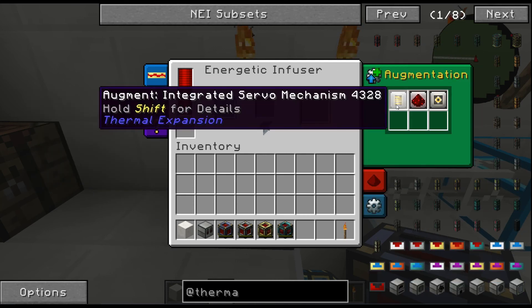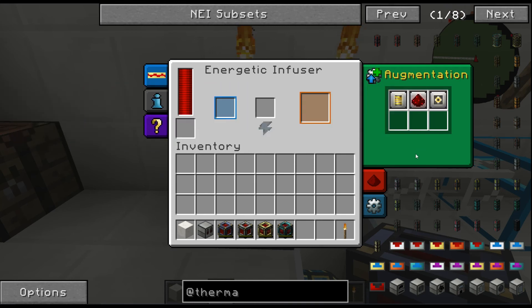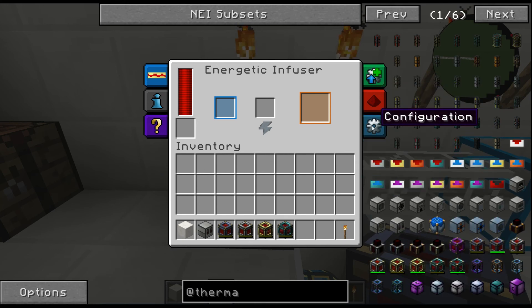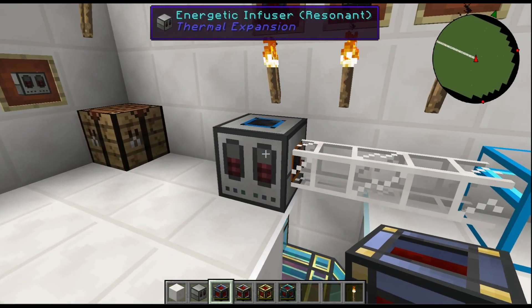That's pretty awesome. Thermal Expansion standard — we've got the transfer tab, the redstone control, and the ability to configure the sides. Redstone is set to ignored and disabled. For configuration I've got it on intake and output — standard blue and orange.